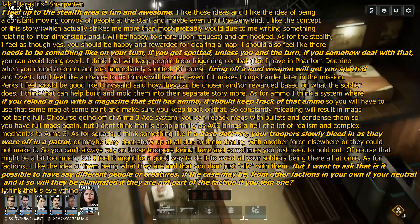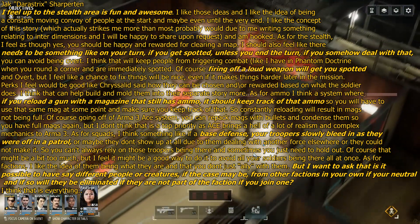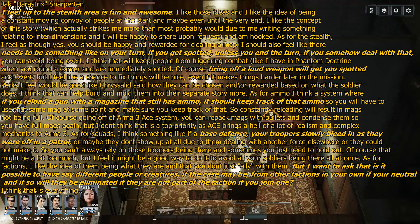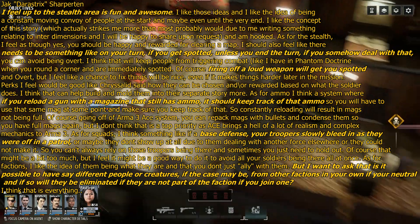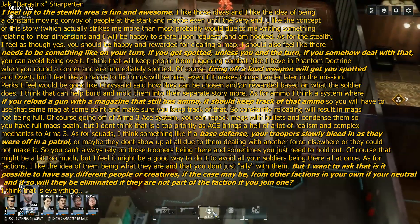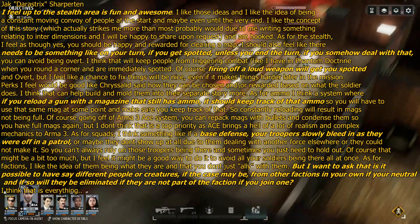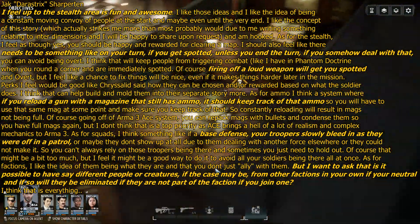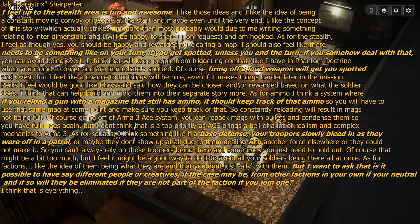Another suggestion: if you reload a gun with a magazine that still has ammo, it should keep track of that ammo. No — that sounds horrible! That's the level of realism of a military simulator. Instead, I'm thinking the ammo system will be something like Dead State, where ammo is just a pile of bullets. When you reload your gun, that amount of bullets gets used up and put into the gun. And if you want to throw a few magazines over, you select the ammo, select the amount, and the model or sprite will just look like a magazine of ammo.